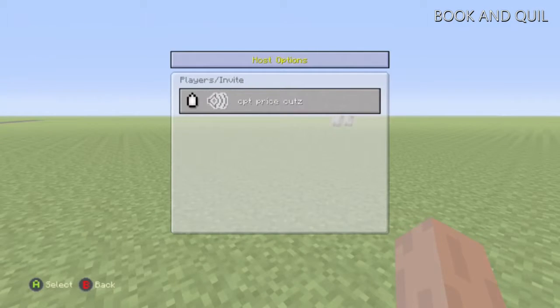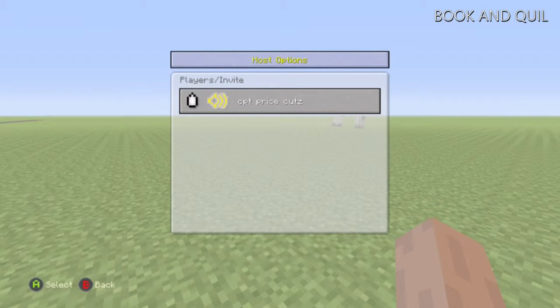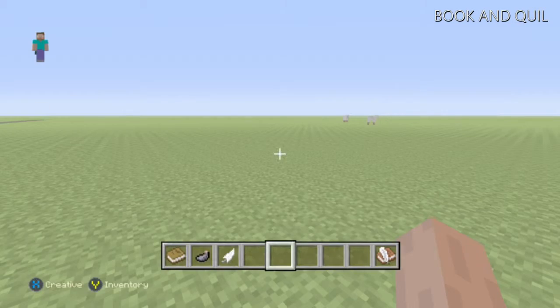What is going on guys, it's Ekobasher here. Today I'm showing you the book and quill — how to craft it and what you can use it for. It is pretty good. It's good for survival maps, for epic jump maps, for anything you really want.